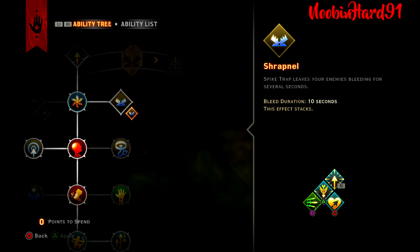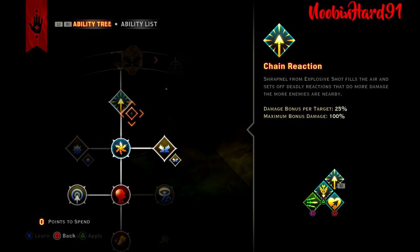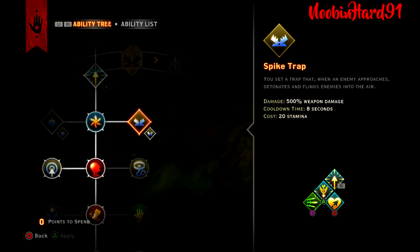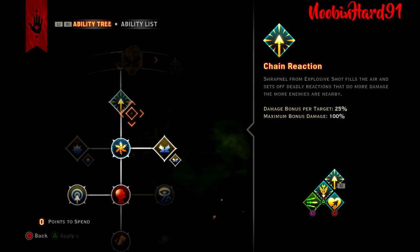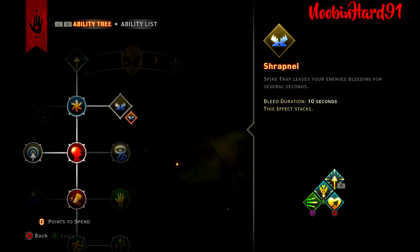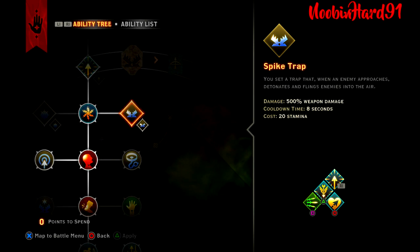I only upgraded Spike Trap to Shrapnel because of when I was using it with my lower-level hunter. But you could skip the Shrapnel upgrade and use that ability point to get Chain Reaction instead. I would actually say that's probably a better bet, because we do get rid of Shrapnel later on down the line.